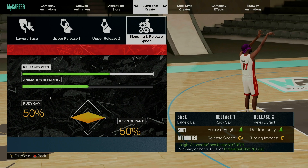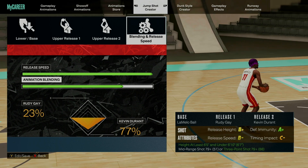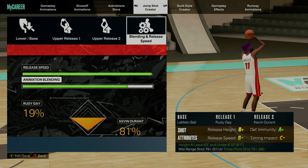When we get into the blending and speed, we are going to want to max the speed. With the blending, you are going to want to go 19% Rudy Gay and 81% Kevin Durant.